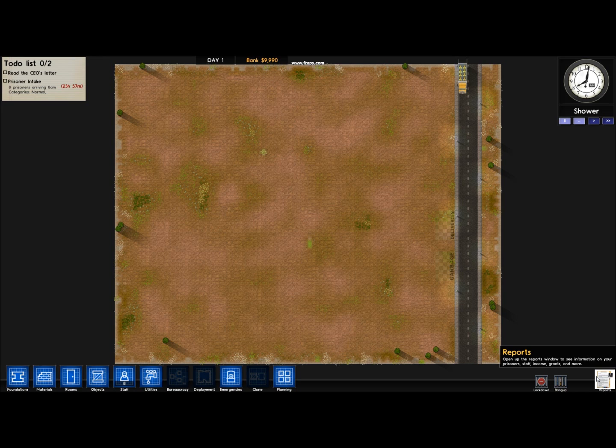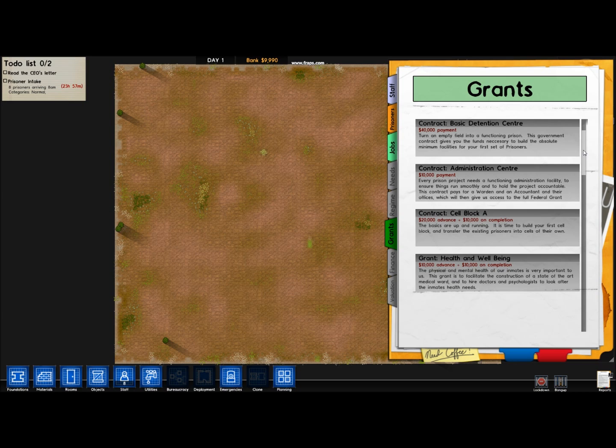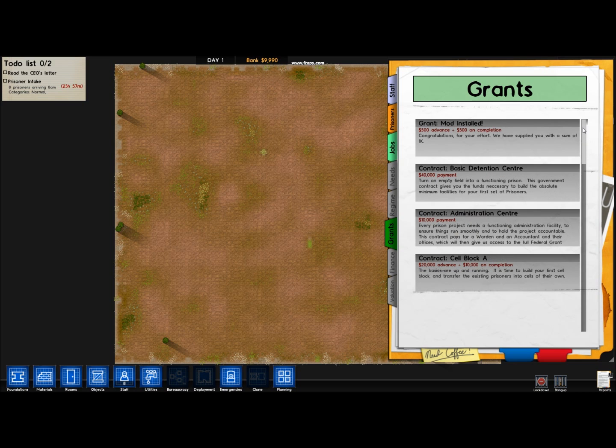You can install mods, like Minecraft. There's one where you can get better grants. Here's some of the grants: the basic detention centre, administrative centre, cell block A, health and wellbeing — those are all in the base game. But the grant mod is also installed.